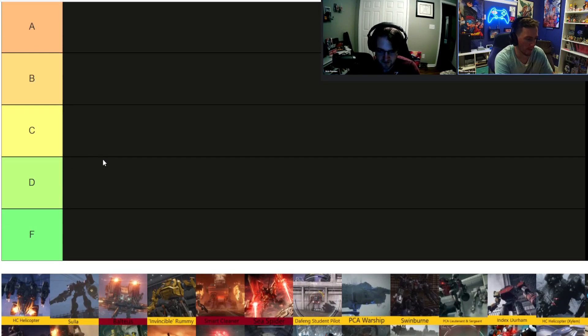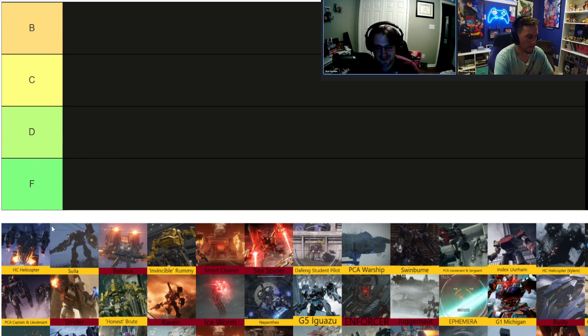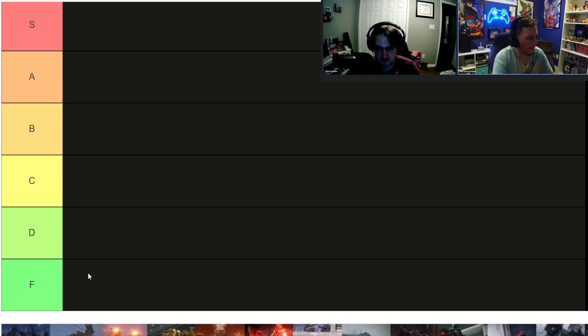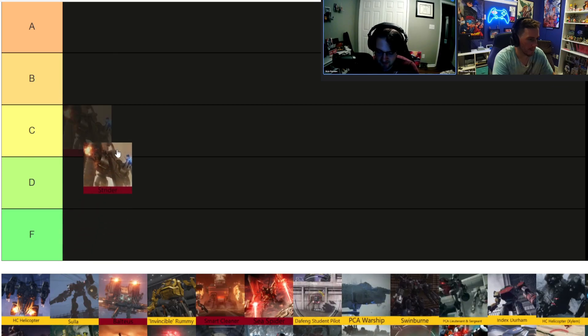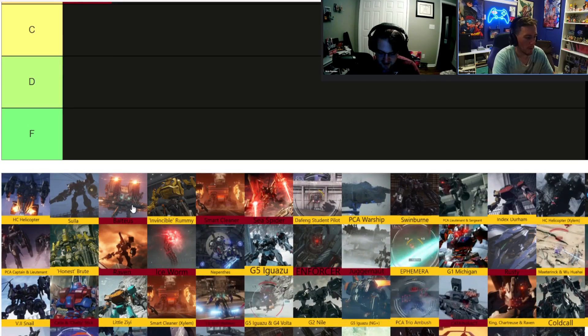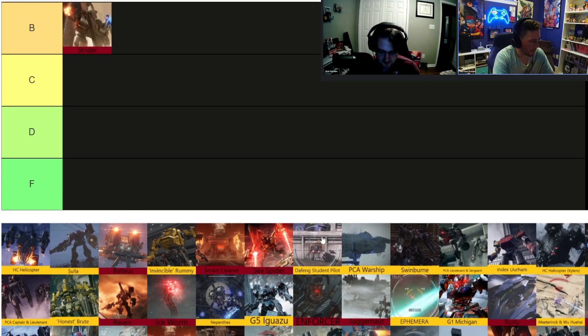Let's start with Strider. It's a very interesting boss — it feels more like a level than a boss. There's platforming, you've got to destroy its generators. I died maybe once or twice to the main cannon, but I thought it was a pretty solid, fun gimmick boss. Very epic in nature. I'd give it a B or C — I'd go more B. Yeah, I think it's above average.